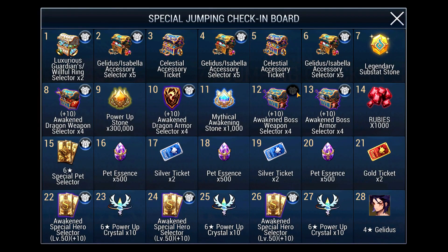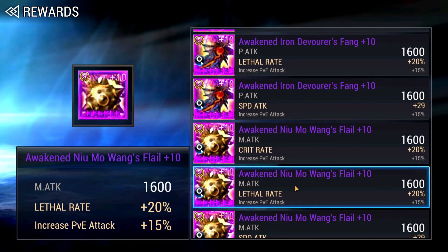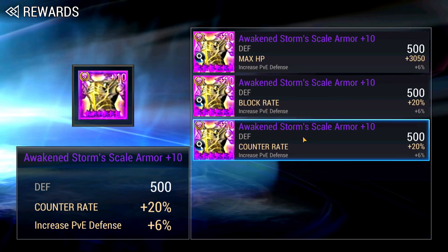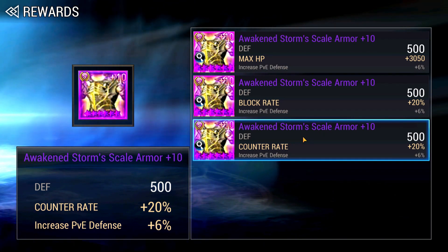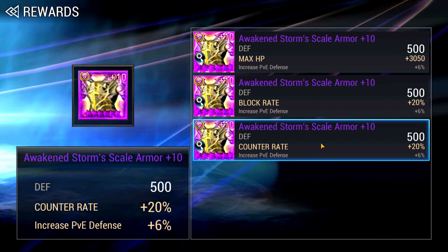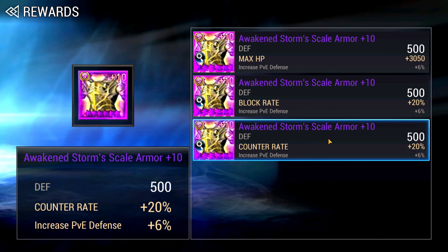For PVE weapons, new players will need to equip your Velika and Shane, so go for 2 Lethal Magic Boss weapons and 2 Lethal Physical ones. For PVE Armor, pick 2 Counter and 2 HP. The 2 Counter Armor can be used on a small but useful pool of heroes which also includes your DPS as well as Aerys, Sieg and Aragorn. There are situations where you will need these heroes to counter for efficient battles. If you already have 2 PVE Counter Armor, then you can choose HP.